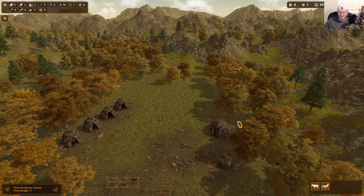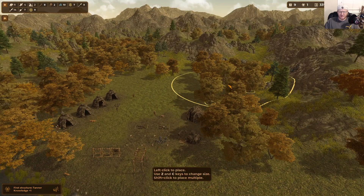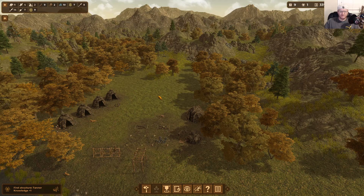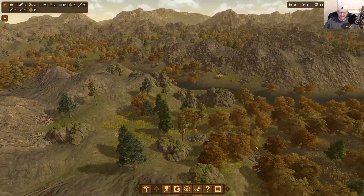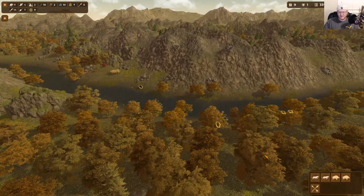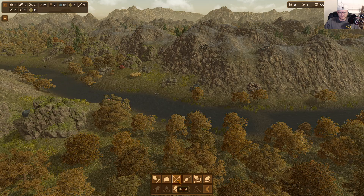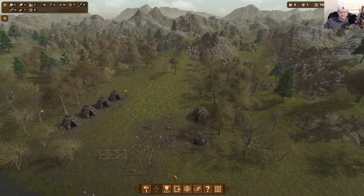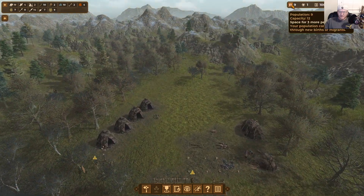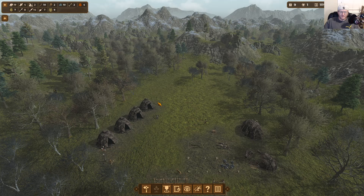With tanning unlocked there's a new work area — we can now collect tannin. There are about five oak trees over here we can collect it from. We're down to thirty-three balance so I'm going to add another hunting area; I typically spread them out. This looks like a good little hunting spot. We have room for twelve people which is only three more, so I'll go ahead and build one more tent to get ahead of the curve.